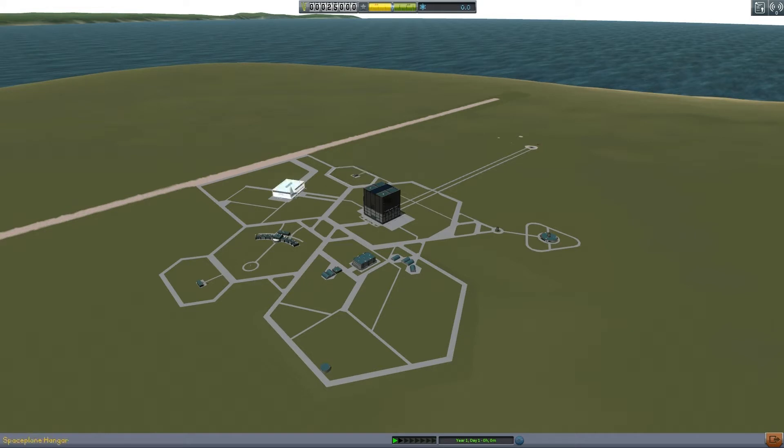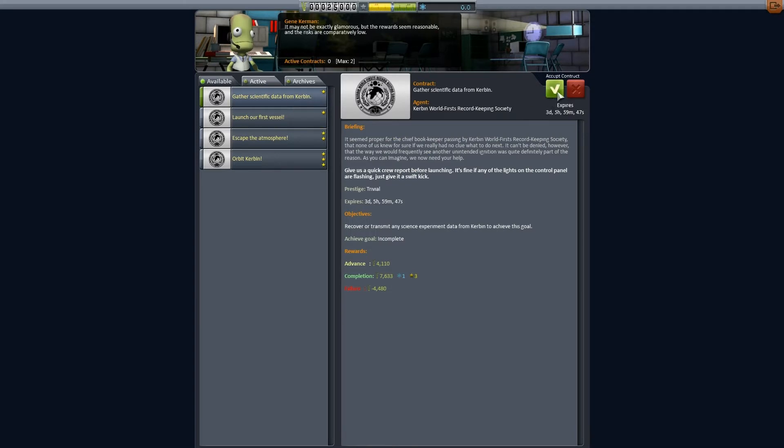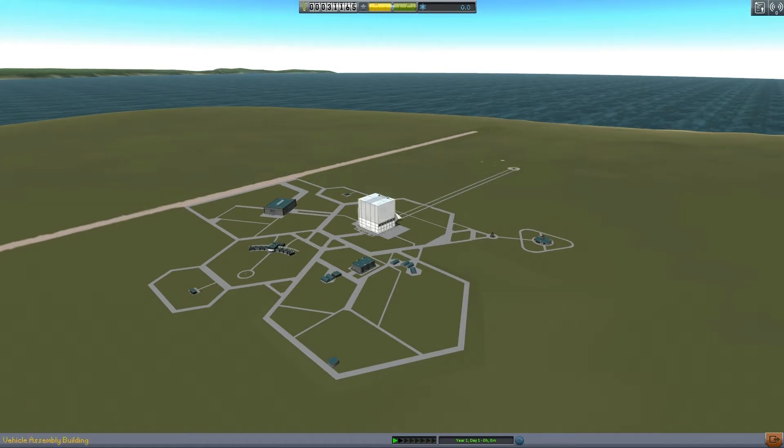Let's take a little look around. I remember that you can upgrade all these buildings — you've just got to right-click on them. But it's way too early for that. So first things first, I'm going to go in and do my first two contracts. We have 'gather scientific data from Kerbin' — pretty simple — and 'launch our first vessel.' I'm not going to hang around on these missions because they're all way too easy.